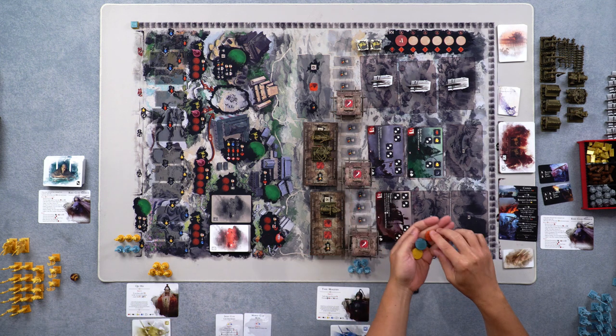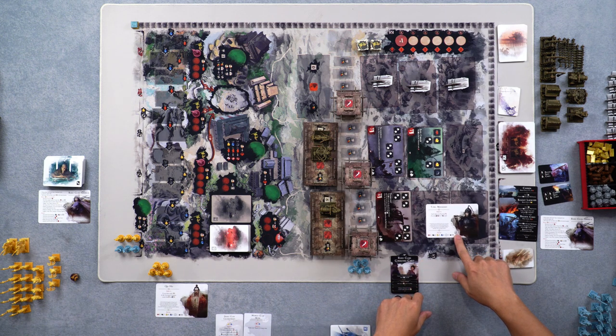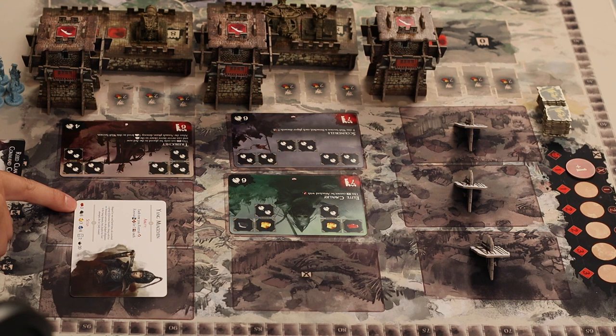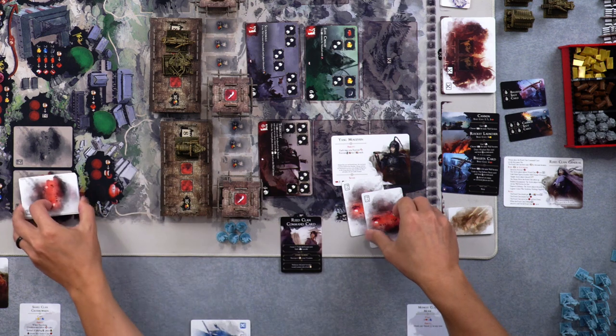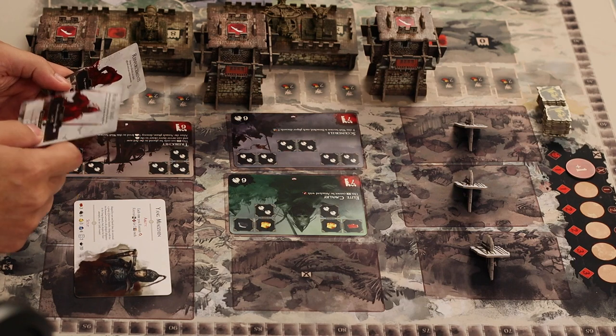Let's talk about player setup — that'll take care of the T-track and the advisors. We've each taken a different general for our clan, and each general has its own abilities, starting setup resources, and T-track ranking. You simply take the resources to start as indicated at the bottom of the card. In my case, I'll get three wood, six stone, three gold, four chi, and two tactics cards. These tactics cards let you do a series of different actions at certain points in the game — pretty self-explanatory once you have them. They usually make something you've done stronger.